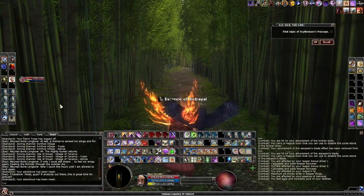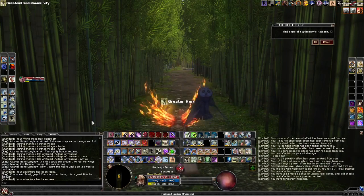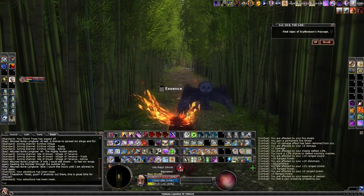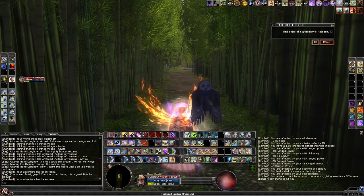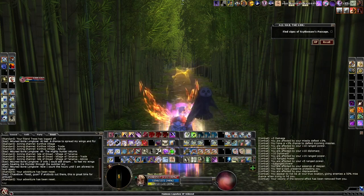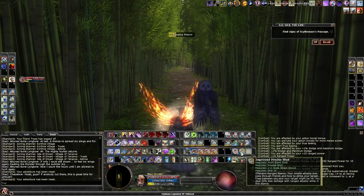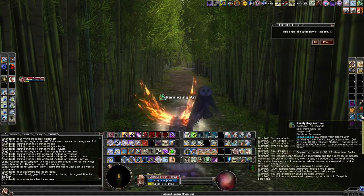The build is not only DPS — I also have some crowd control in the form of bird attacks and paralyzing arrows. I need to re-gear a bit for paralyzing arrows so I lose out on some damage, but it can really help in a pinch when there's no caster around. I cannot paralyze everything; it's sort of medium — not a super high enchantment DC.